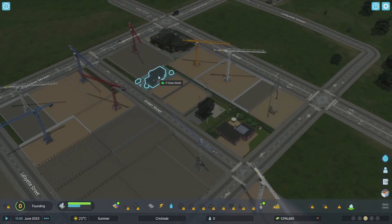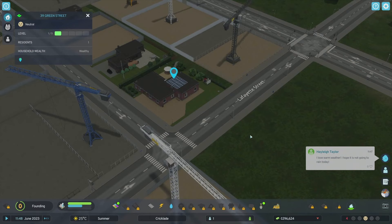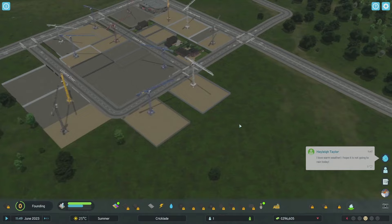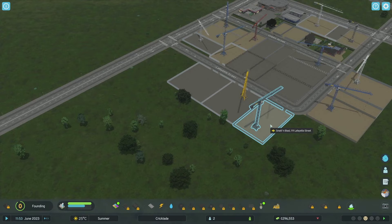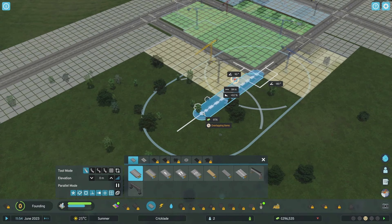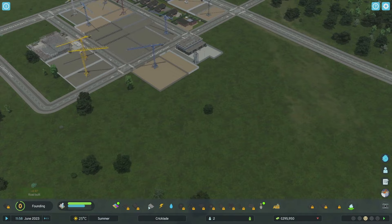Maybe we build more residential - this area can be residential. Look at that, it's all coming together! So many cranes working away - I love this game. They don't make you muck about with too many power lines and stuff. We got our first house - look at it, it's a really nice little house with solar panels on the roof!